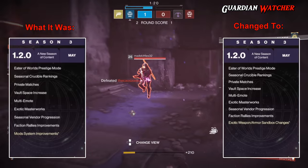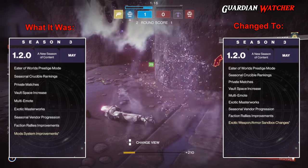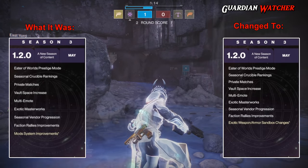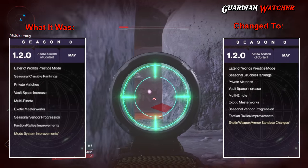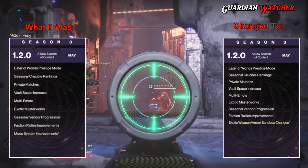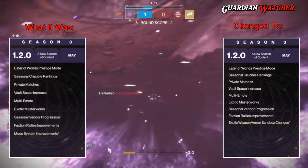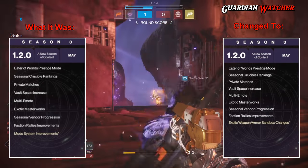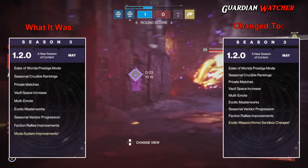As for Season 3, which kicks off update 1.2.0, everything remains the same except that the exotic weapon armor sandbox changes moves to update 1.2.0 from the original update, which was 1.1.4. And the mod system improvements isn't even listed anymore. Now, all of the things that were switched had asterisks on them, which means that they are still subject to change once again.